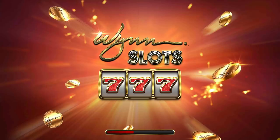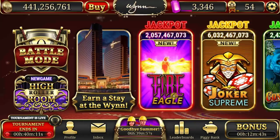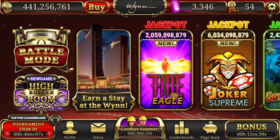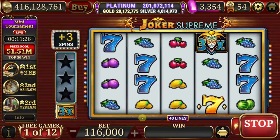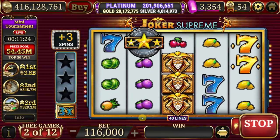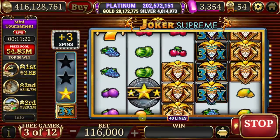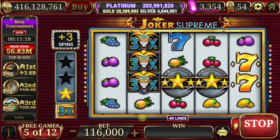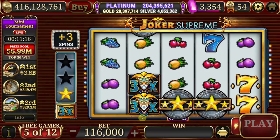The objective of Win Slots is pretty straightforward: play lots of slots. The more slots you play and the more Win Coins you bet, the more purple gems you can get. Turn those purple gems into free rooms and buffets at the famous Win Hotel and Casino in Las Vegas, Nevada. Pulling it off, though, is a more daunting task, so let's go over everything you need to know about the game.